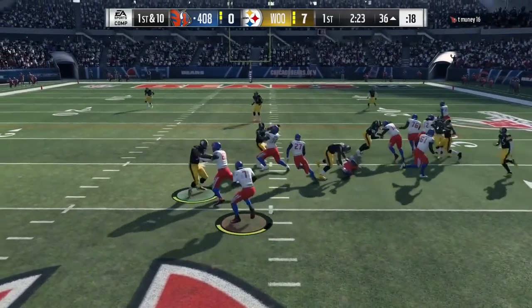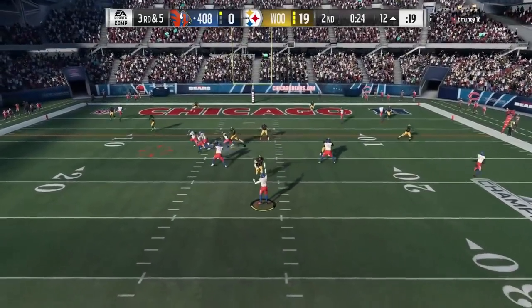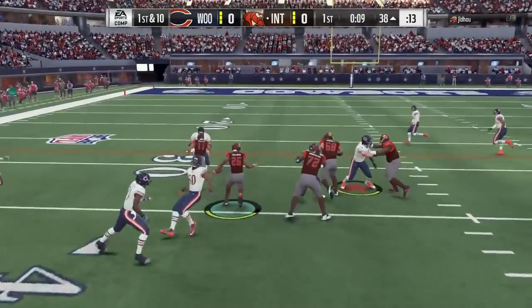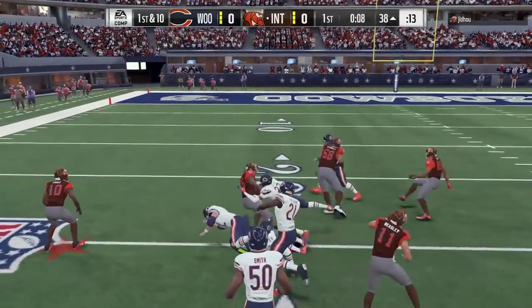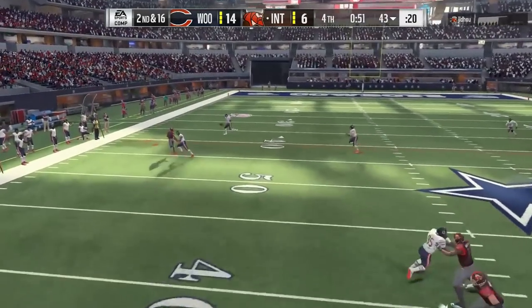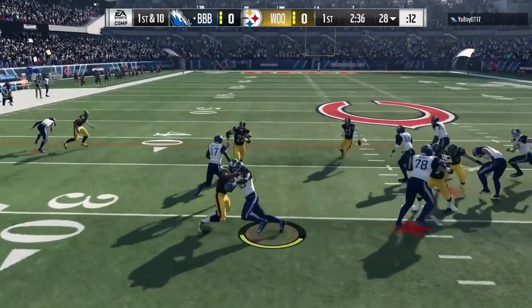The traits are the same on both cards. Clutch: no, which is too bad. High motor: yes, which is nice. D-line swim move and spin move: both yes, though he's not going to have a good finesse move to really take advantage of those. Bull rush: no. Big hitter: yes. Strip ball: yes. So maybe when fumbles get patched into the game, you'll see him causing more.